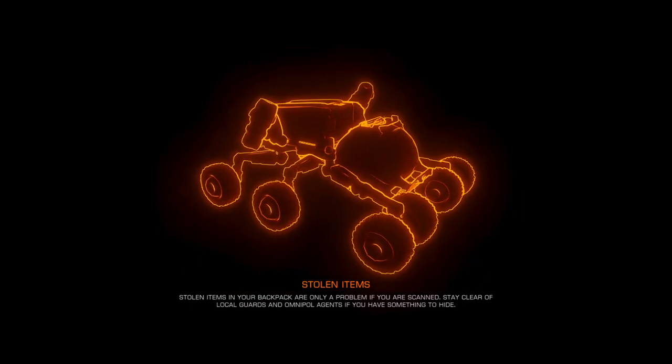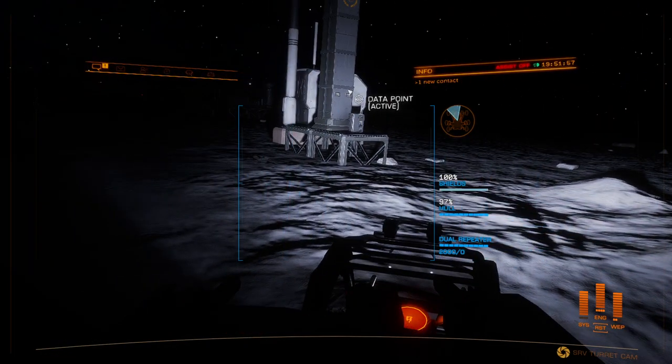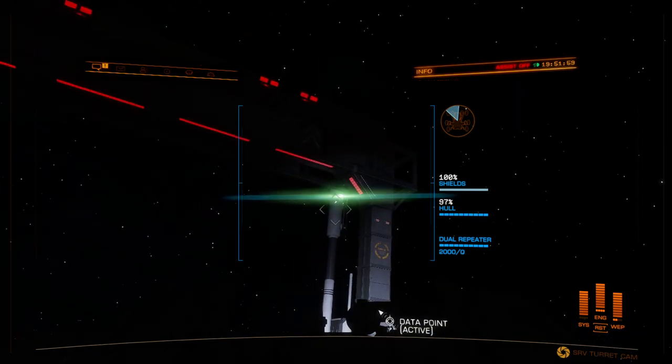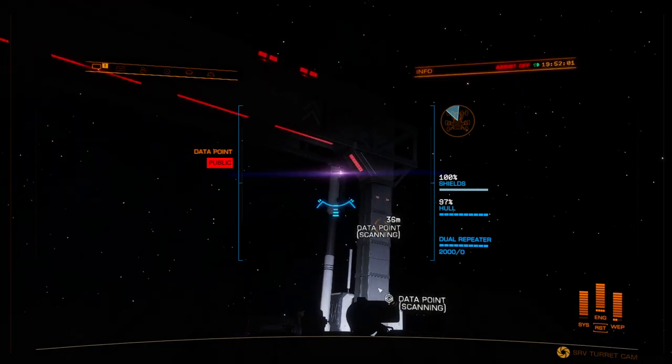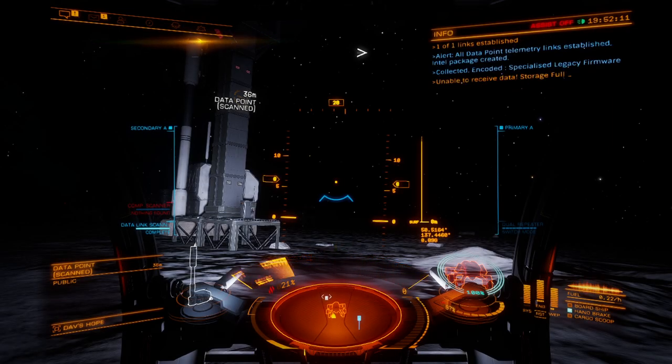I want to give you a quick overview. First thing when you arrive at Dave's Hope: you're gonna land, get out in your little vehicle — your Scorpion, whatever it may be — and the first thing you're gonna do is scan this data point. It's gonna give you a little bit of space bucks, and who doesn't like space bucks? Once we have that scanned, our storage is full, but some things it will still give.